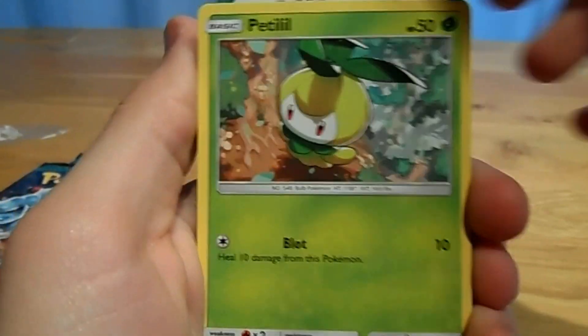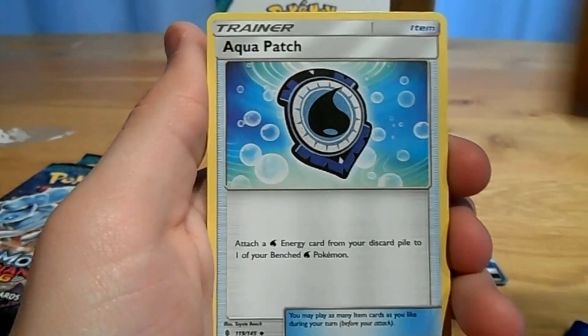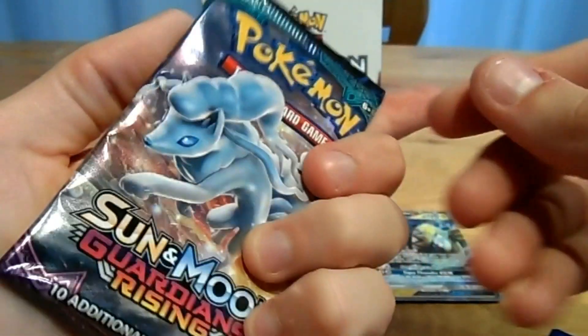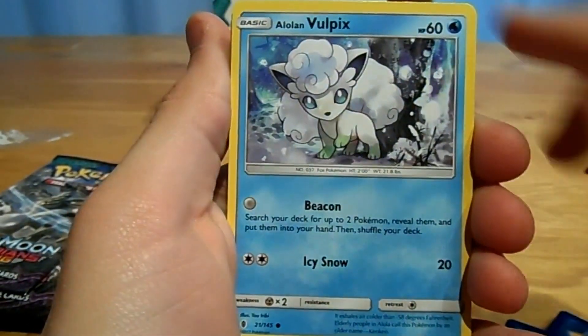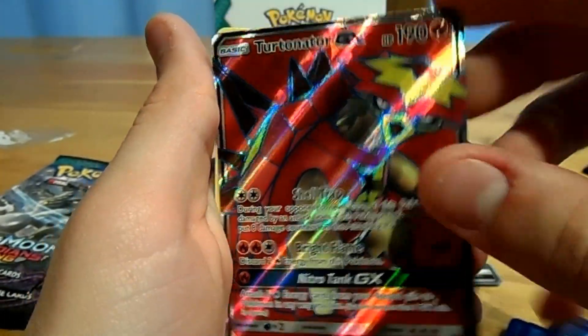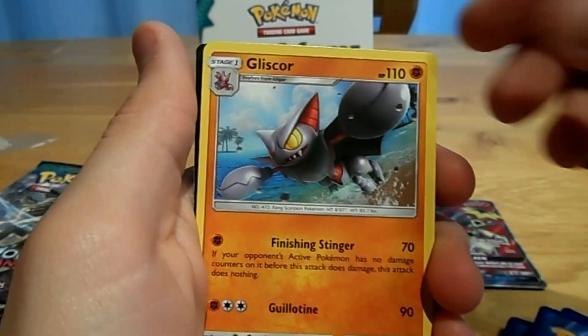A Tapu Koko pack: a Chansey, a Petilio, a Trubbish, a Machop, an Alolan Joodoo, a Reverse Max Potion, a Wailor, a Lightning Energy, an Aqua Patch, a Vanillish, and an Enhanced Hammer. A Ninetales booster pack: a Panjim, an Alolan Vulpix, Chansey, a Petilio, a Trubbish, a Reverse Mudsdale, the Full Art Turtonator GX — that's nice, I haven't had that one before — a Fire Energy, an Altar of the Moon, and a Gliscor.